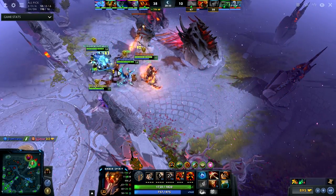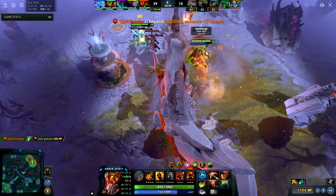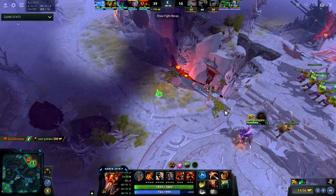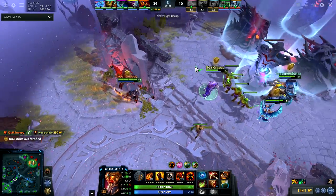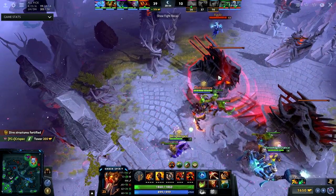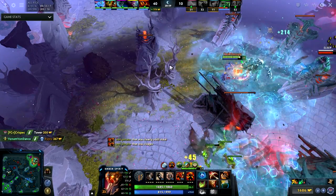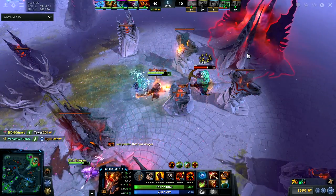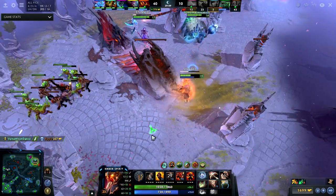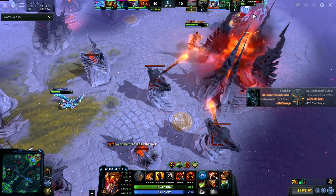Right here is a really good play — I have Linken's Sphere, so with Flame Guard and Linken's Sphere there's not really a way that I die. I helped get the kill top on Dragon Knight, there's three of them dead, and we can easily push. Look at where the other team is — I used Searing Chains but he was already intercepted. That's another mistake I made, and look at my Sleight of Fist.